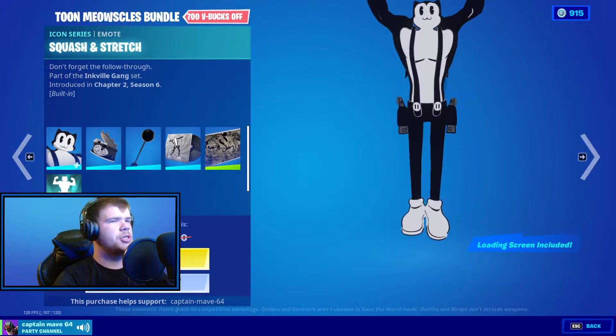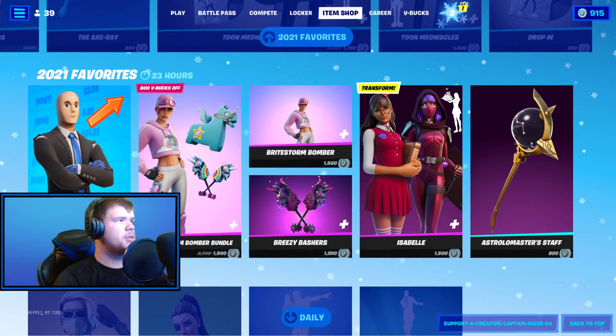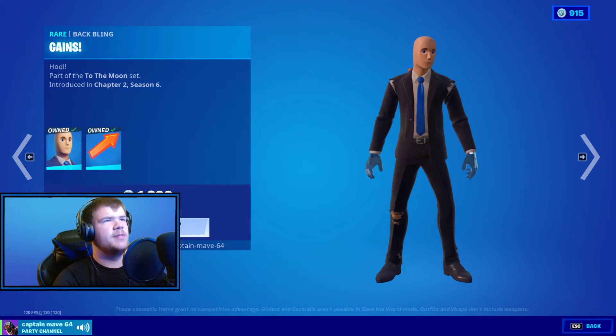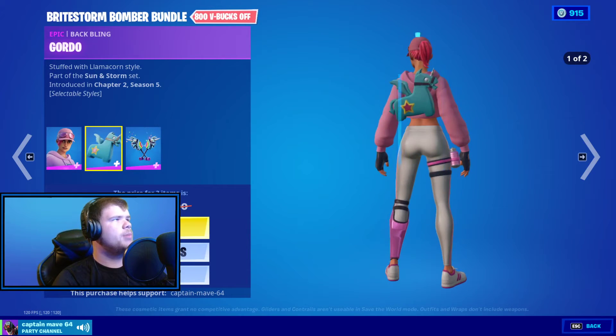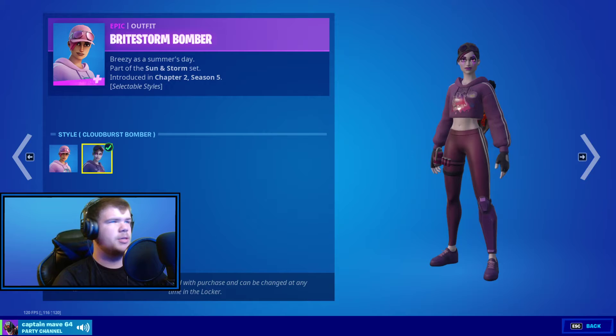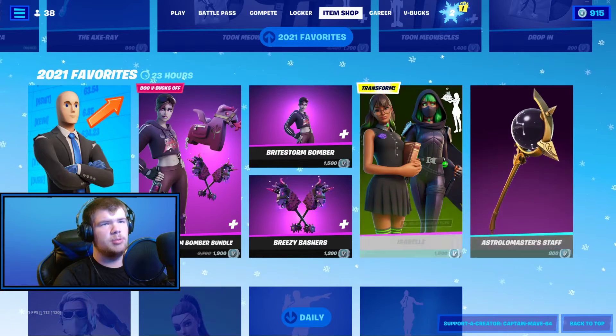And the Squash and Stretch emote — very nice. All just pick up separate as well. Diamond Hands, the Batling Gains — I love the skin to death. The Bright Storm Bomber and the Batling Gordo with the Breezy Bashers. It sells default to Cloud Bursts for both the skin and Batling. And the Pickaxe Whale, picking up separately as well.